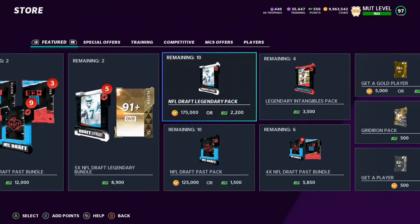Alright, hello football gamers, welcome back to Madden Football Gaming. Today we're going to be opening all 10 of these NFL Draft Legendary Packs. They are 175,000 coins each, which means we're going to be spending 1.75 million coins on opening these packs.